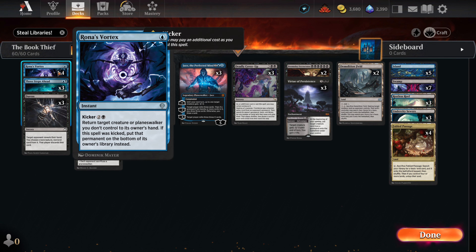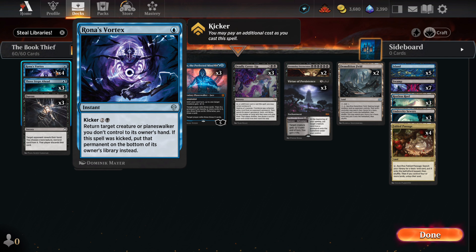We have the full set of Rona's Vortex — a bounce spell at worst, and a way to permanently deal with an enemy creature or planeswalker. For one blue, we can fire it off to bounce an early threat. Later in the game, we can pay the kicker to put something on the bottom of their deck. Smell ya later, bro.